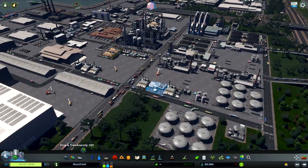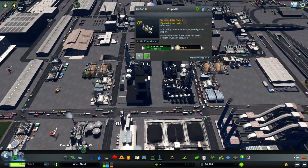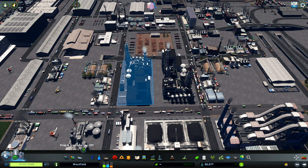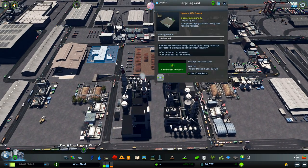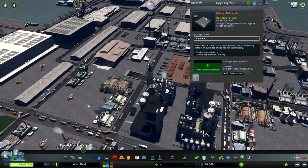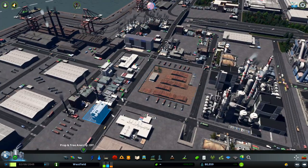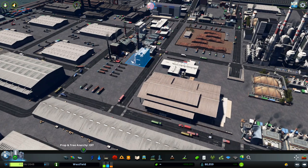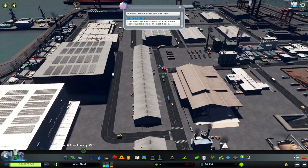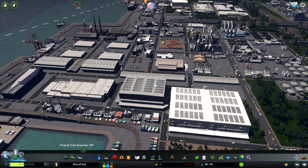Now we are moving here. You can probably see the traffic is really, really packed. Here we are producing paper on two big factories. Here we are storing some wood produce or the excess wood we can't spend here. We have some factories that are packed densely and they are constantly being upgraded. There's a lot of warehousing on this part for storing the material because I'm producing so much.